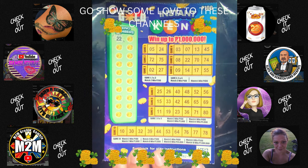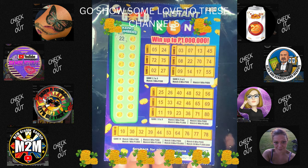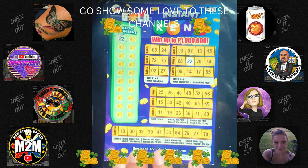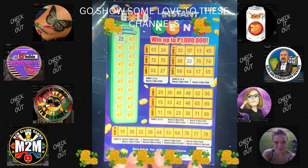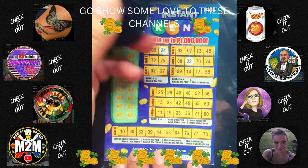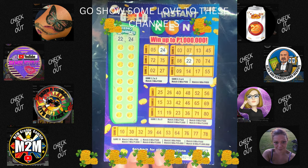All right, here we go! Our first number is 22. Do we have a 22? Yes we do! 22 anywhere else? 23 — one off on game nine. 24 in game one — that's about it. 24 in game one, I was talking about you a second ago.